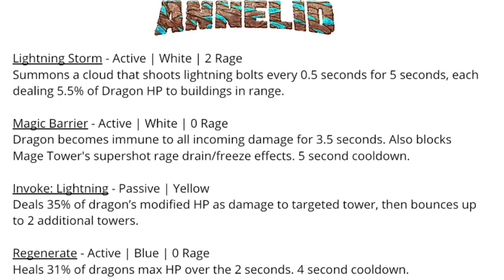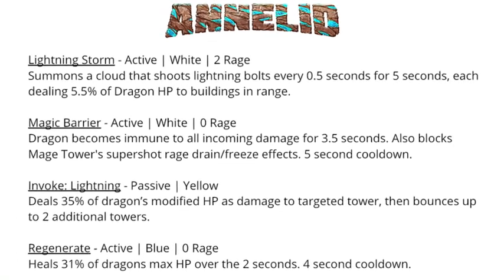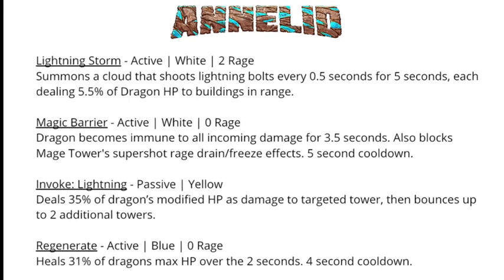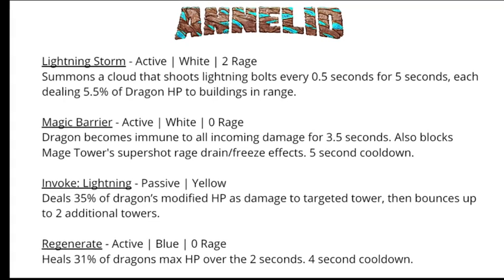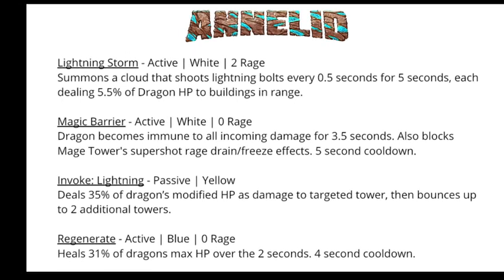If you do the math, using invoke right away and then Magic Barrier followed by a second invoke should be enough damage to destroy a full short island. That assumes the damage is enough to destroy the towers — I'm not sure if 35% of the dragon's HP translates into enough damage for the tier, but I think it's a significant amount and expect it can destroy higher tier towers. For short islands this may be an effective dragon, but for long islands it will struggle because lightning is random and you can't target the three critical towers — if Magic Barrier ends before taking out the key towers, you might be dead.